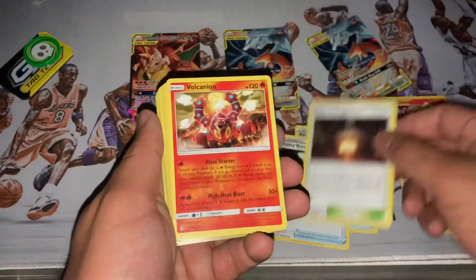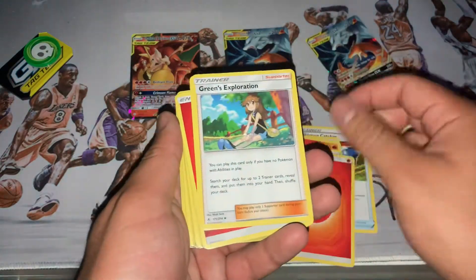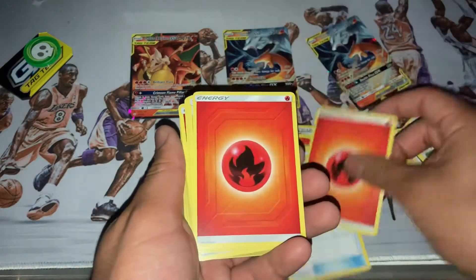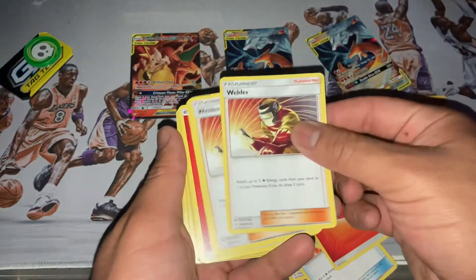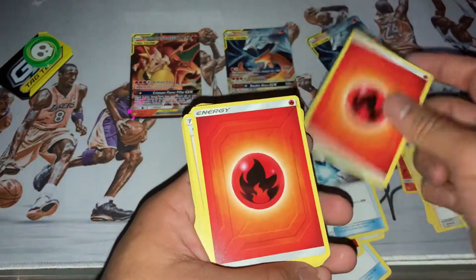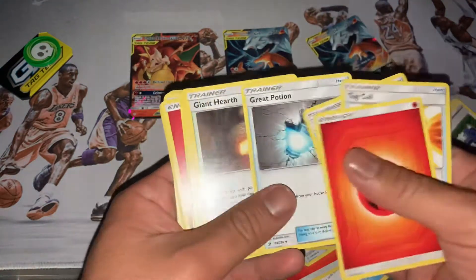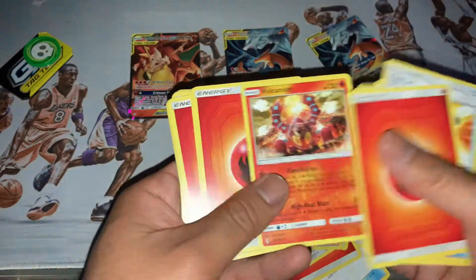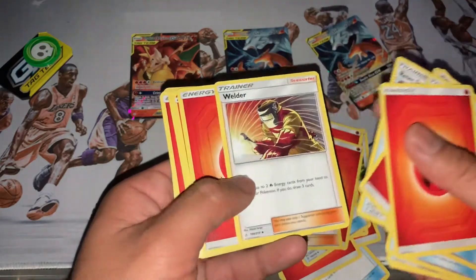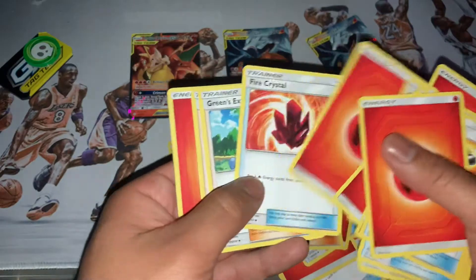Band, Earth, Volcanion, Reset Stamp, Energy, Green's Exploration, Fire Crystal, Energy, Energy, Welder, Welder, Welder, Great Potion, Energy, Energy, Exploration, Energy. A lot of energies - Reset Stamp, Welder, Energy, another Volcanion, Energy, Fire Crystal.